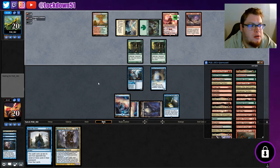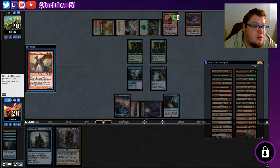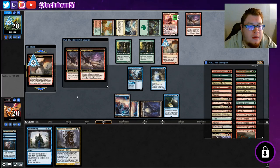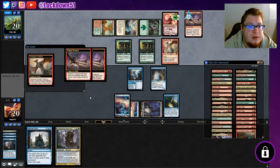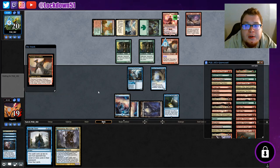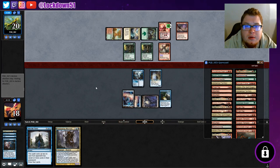Hopefully cutting the Vantress helps our mill plan. Wall of Lost Thoughts mills for four - Vantress does not - and we've barely swung in with Vantress, we've never sealed a game with him. This is gonna be gnarly - yeah, we're gonna get hit for a lot. Here we go - it hits me straight in the face, makes sense.